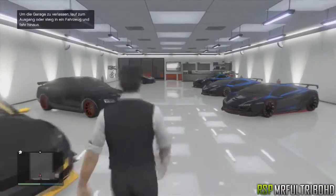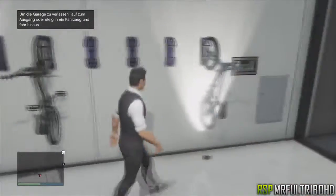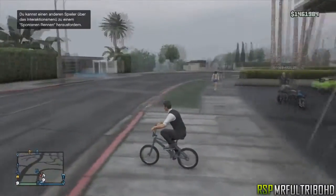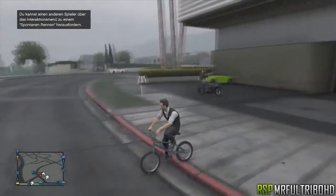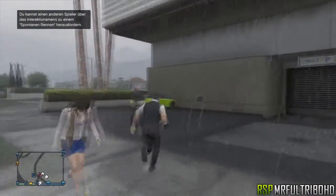Once that's done, park the bike in front of your garage and go back into your garage. Get on a BMX and drive it out. When you've driven it out, just get off and press Y or Triangle, and you'll see that the BMX will disappear.